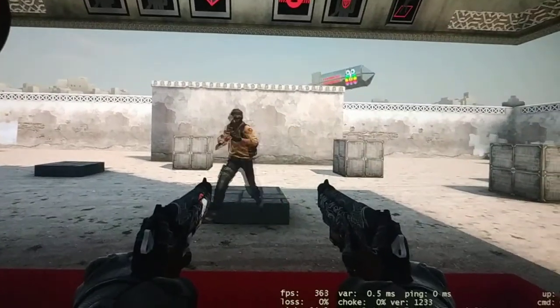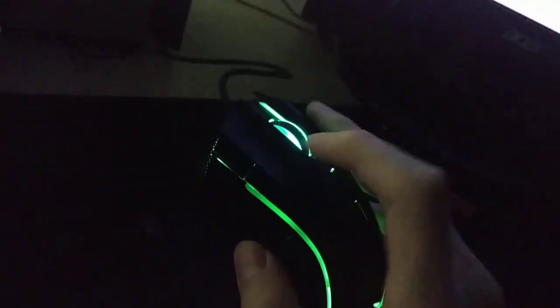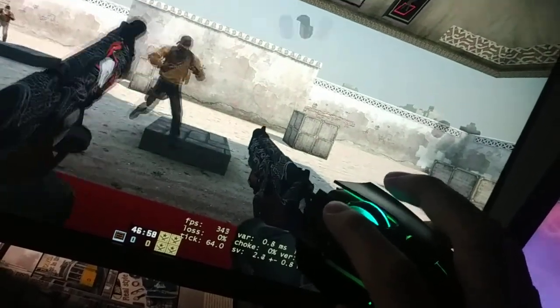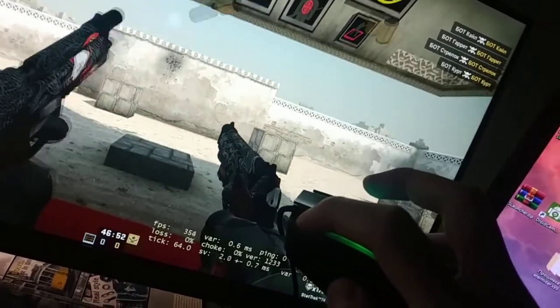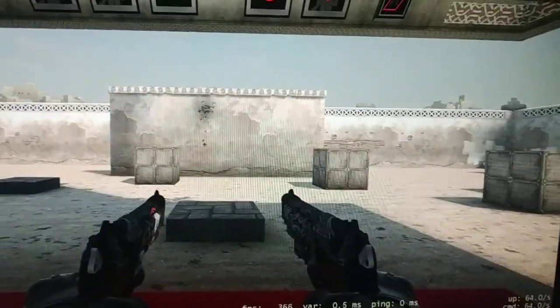How to make dual Berettas a scary weapon. First of all, you need this mouse — this is the Deluxe M625. You can buy it from AliExpress for about 25 or 30 dollars. The reason you need this mouse is that it has a physical auto-click button. This is the regular button and this is the auto-click — no software, nothing extra needed. It will automatically auto-click for you. That's the first step.